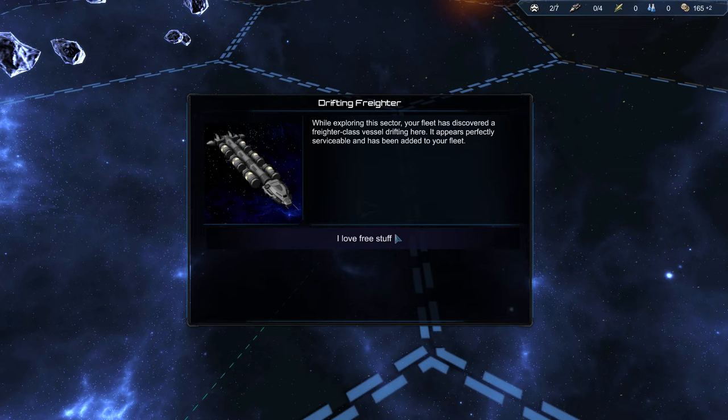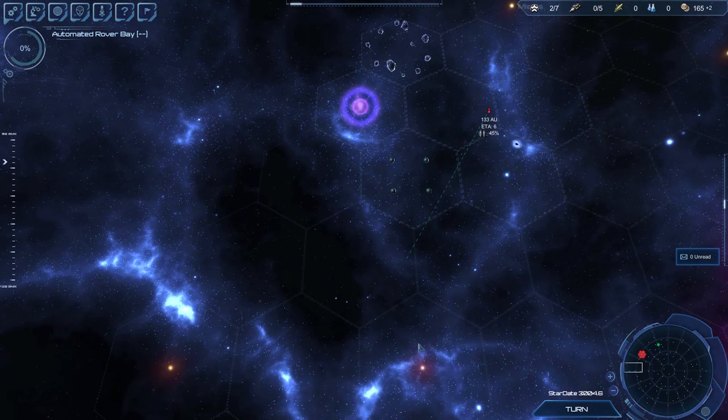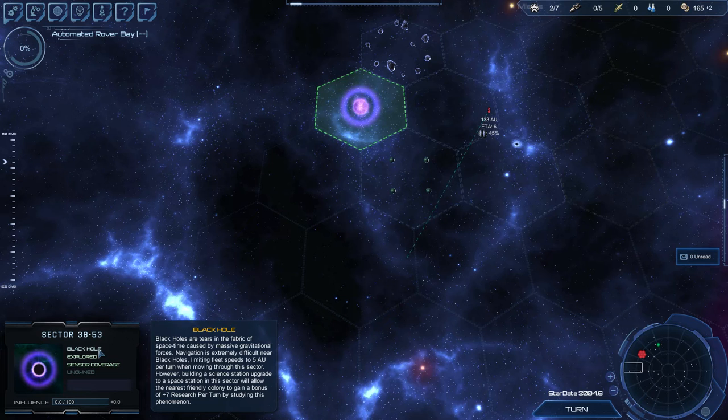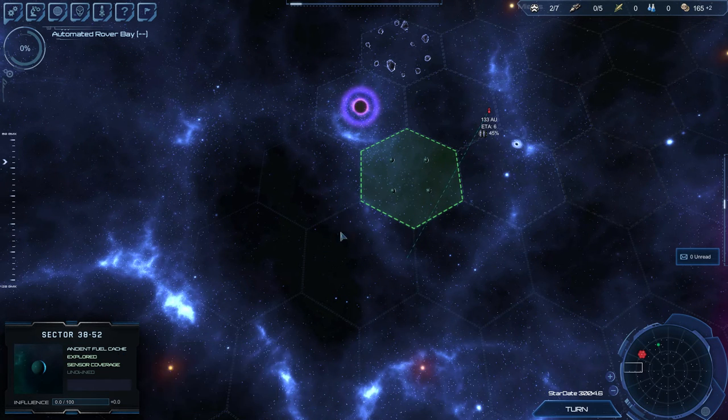Discovered a freighter — I got a free freighter, so I had four and now five! I love free stuff. Okay, so this sector gives five production and two credits, this one is seven research, and this one — just owning that sector — a mining station upgrade built here will send three production per turn to the nearest friendly and gives me a three AU per turn bonus to fleet speed. That's amazing — I want control of that sector.